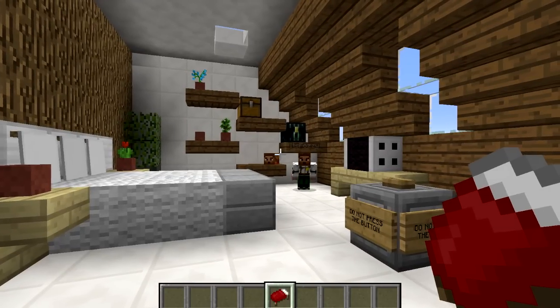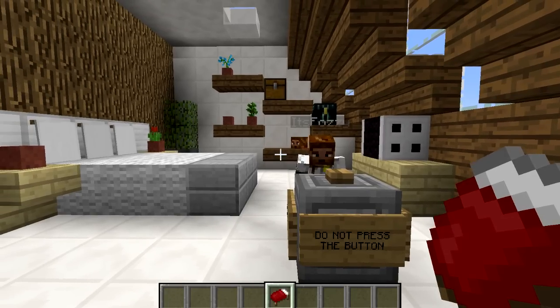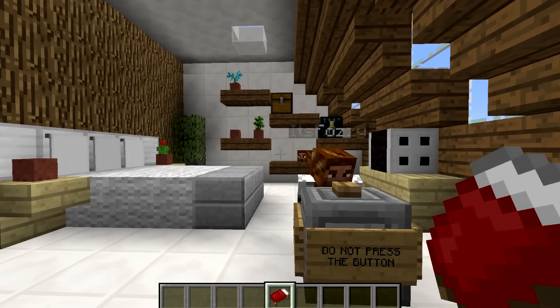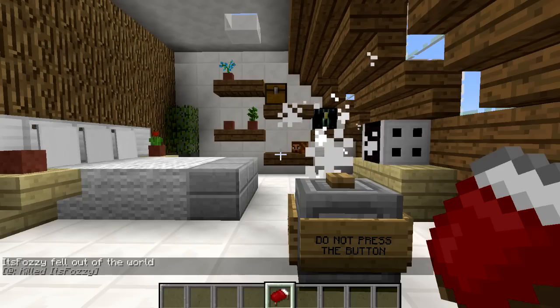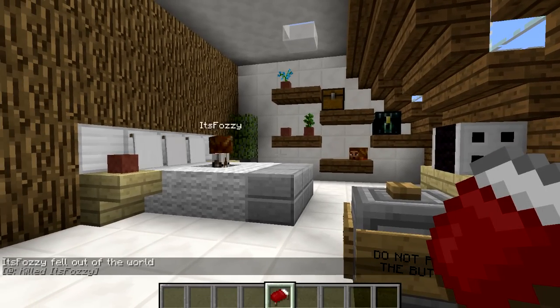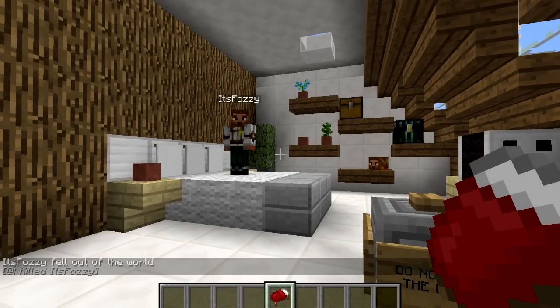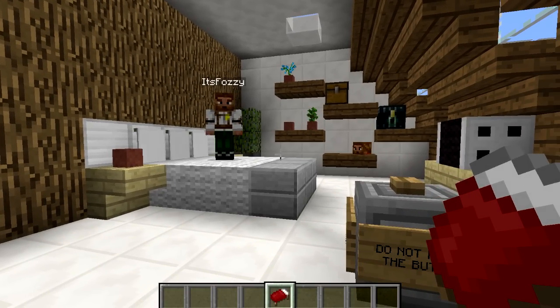I brought It's Fozzie over here who built this lovely little demonstrational room and bed. And Fozzie is a very curious guy. You see this sign over here? Do not press the button. I'm pretty sure that Fozzie's going to press the button — and look at that, he's pressed it. What a silly old chap.